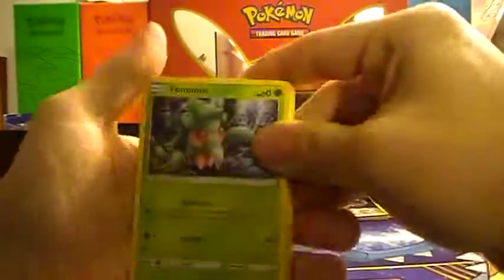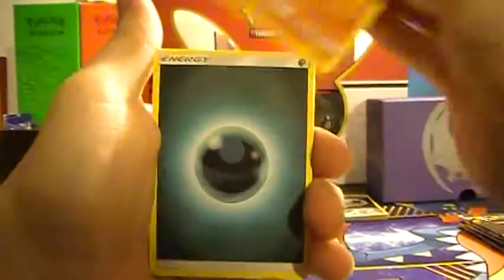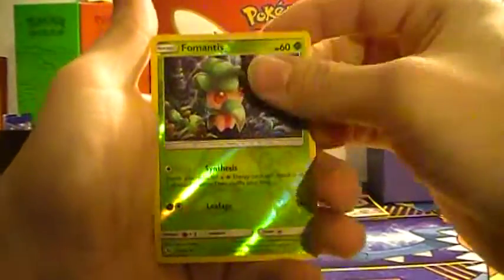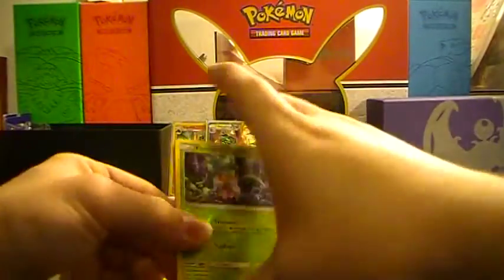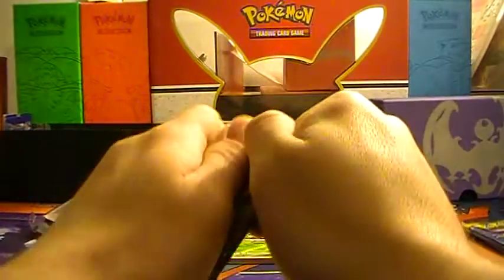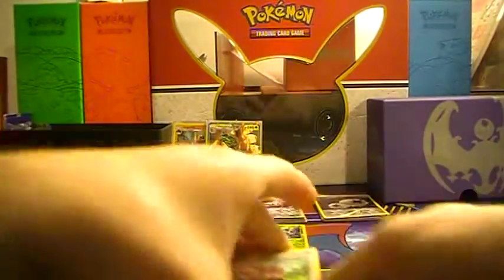Next pack, we got Fomantis, Mudbray, Skarmory, Poliwag, Sandygast, Dark Energy, Great Ball, Passimian, Team Skull Grunt, Reverse Sol Mantis, and a non-hollow Bruxish. Bruxish. You're choking there, Tom. You know, Andrew, I really am regretting allowing you to commentate.